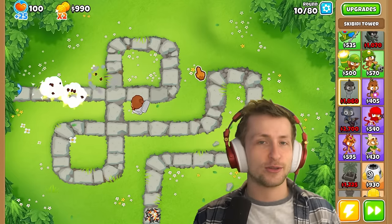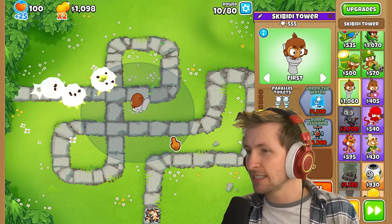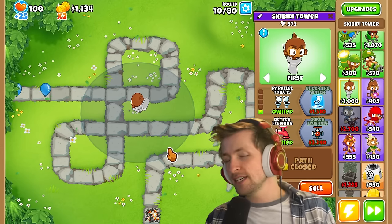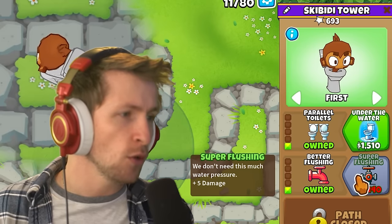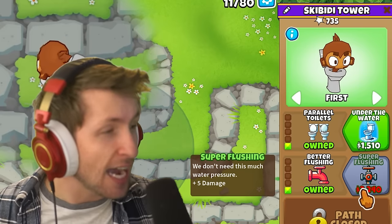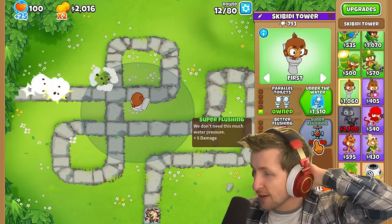Did you think you were going to be watching this video today? Be honest with me — I bet you didn't, unless you literally looked up Skibidy Monkey and Balloon Tower Defense, and if you did, props to you. Super Flushing: we don't need this much water pressure, but plus five damage — could you imagine?